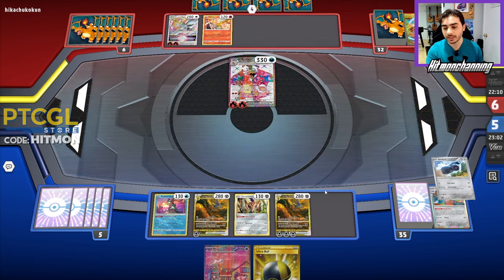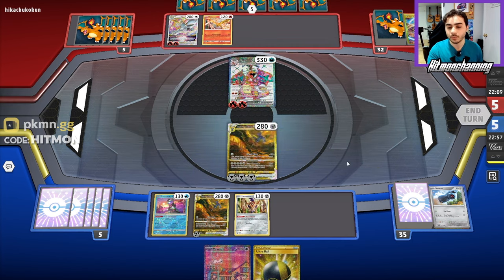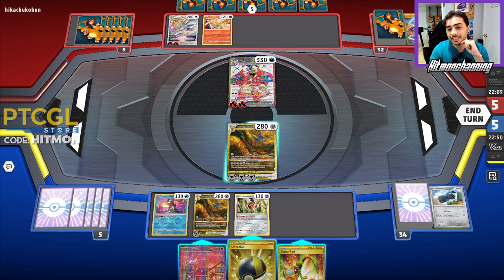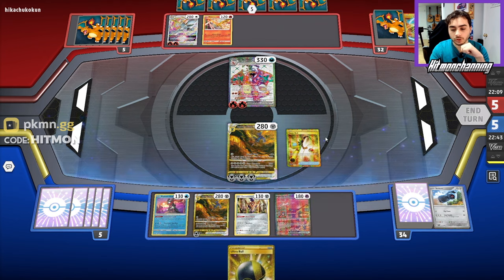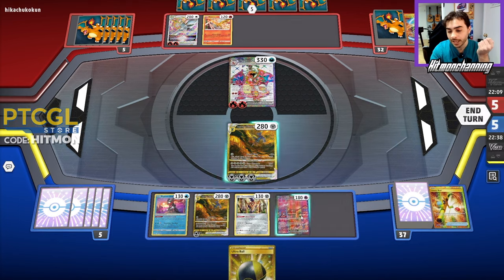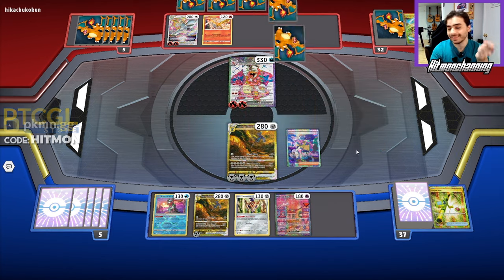We see what we draw — a Super Rod, which is fine. At this point I kind of need to put Mew into play to guarantee some draws. We'll do the Mew, Super Rod all of these back in. They're all good to have because I need an attachment this turn as well, and we'll Restart, netting ourselves double Iono. I've got to get one Beldum down, so we'll go for the Iono. We get the Beldum and we get the energy — that's what I wanted.